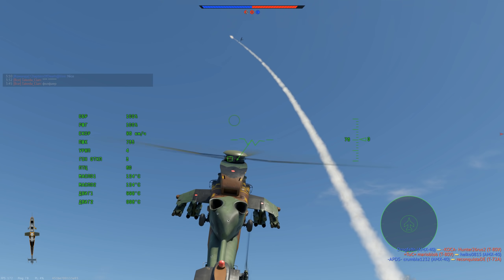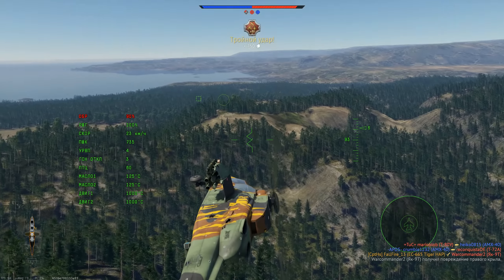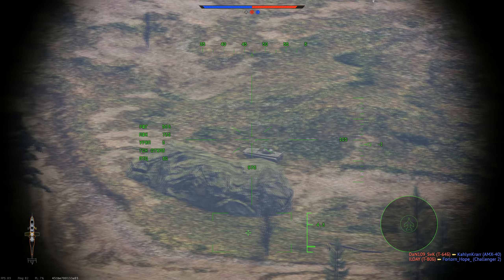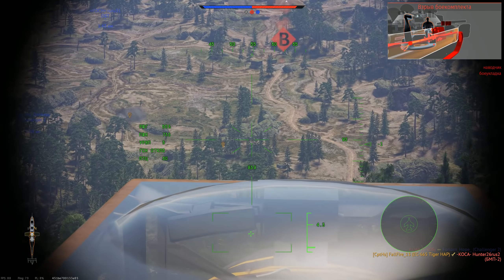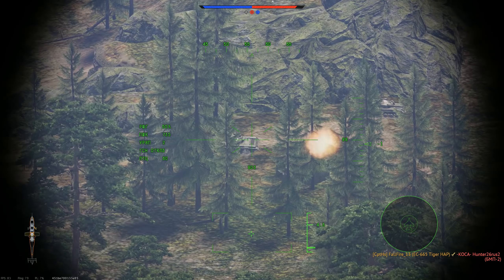Например, можно взять 4 ракеты воздух-воздух. Они немного уступают американскому Stinger или советскому «Игле» — их дальность составляет всего 3,5 км, тогда как советская ракета поражает цели на 4 км, а американская ещё на 500 метров дальше.